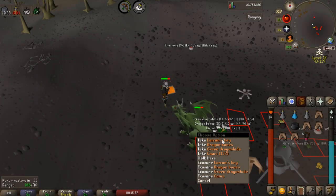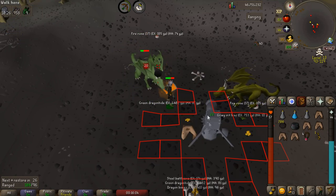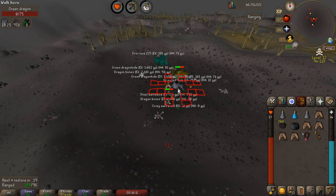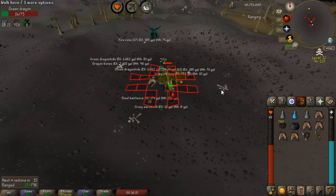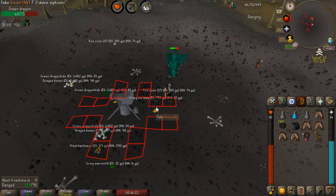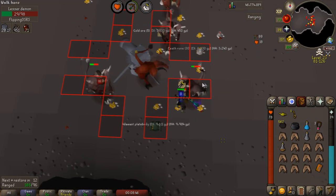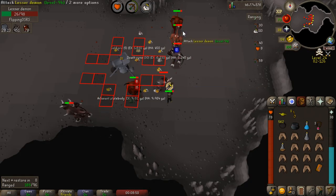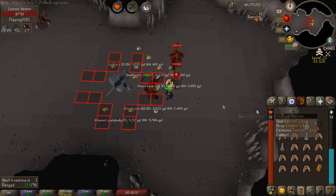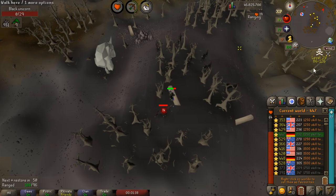Next is a more broad idea: wilderness slayer. Any low level monster that you can kill as a task from Krystilia has a chance of dropping either a mysterious emblem or a larran's key. The larran's keys are worth around 100 to 150k each and the mysterious emblems about 50 to 60k each, and considering the amount of time it takes to kill these monsters, the lower level ones actually turn out to give more larran's keys and mysterious emblems per hour over their higher level counterparts. Krystilia assigns a lot of low level monsters to kill including spiders, scorpions, bears, lesser demons, chaos druids, and skeletons, which means you'll get a pretty decent chance of getting a mysterious emblem and a somewhat rare chance of getting a larran's key, but considering the amount you can kill per hour it's actually pretty good.